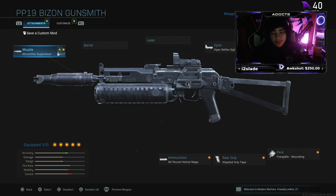For attachments I'm running the Monolithic Suppressor, the 84 Round Helical Mags, the Real Grip with Stick with Grip Tape, and for the optic I've got the Viper Reflex. Pretty much just the default attachments that come with the blueprint — the only thing I changed was the optic. I also got the Wounding perk that came with it.